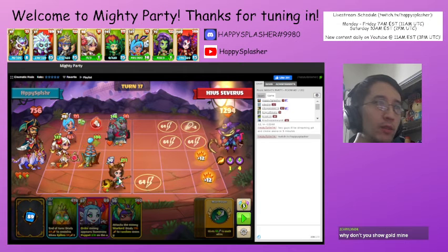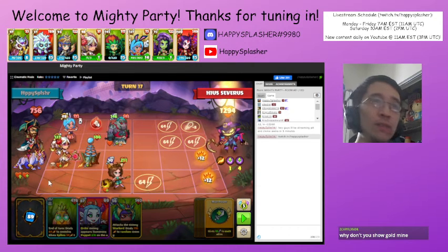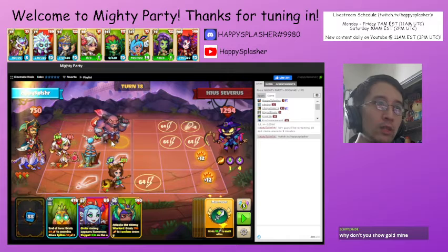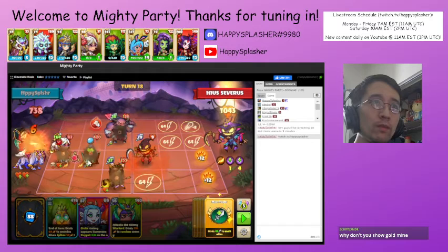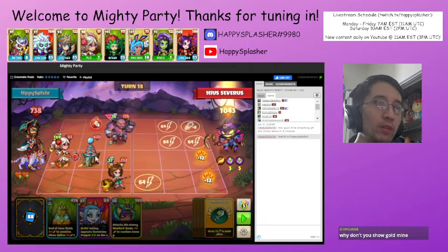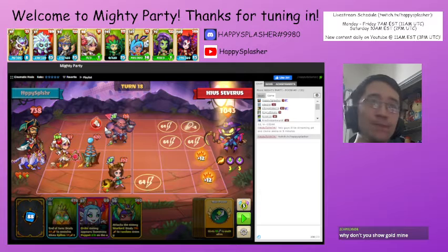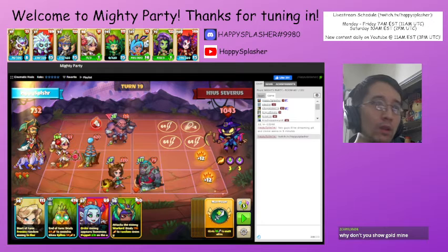At this point, it looks like we have pretty good control of the board. Our units have a lot of health, so we're just going to start summoning trashier units to get rid of them out of our inventory. That unit died — we'll continue on and summon another melee unit. A little bit of health whenever a bogey comes out and plays because it's a male unit.